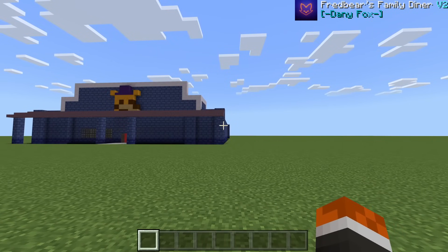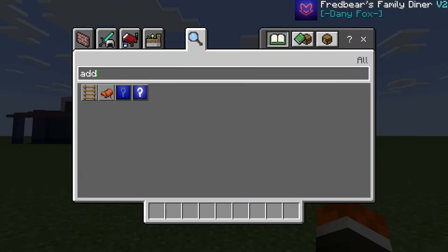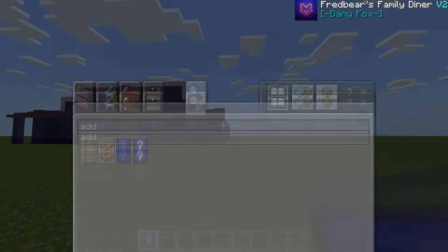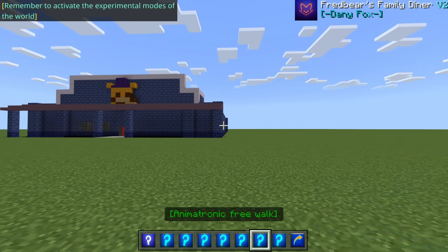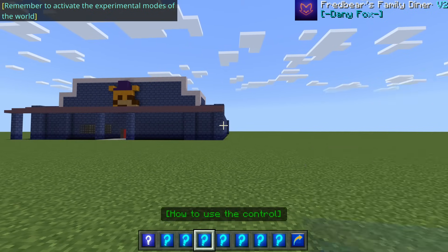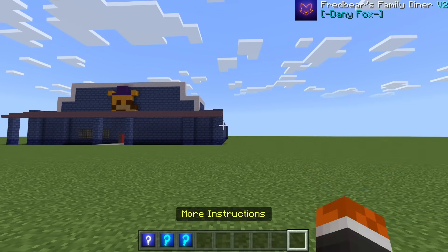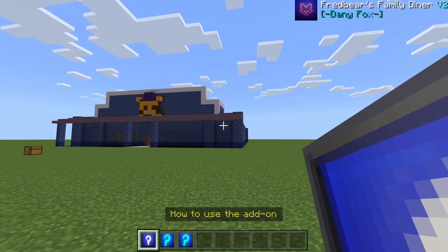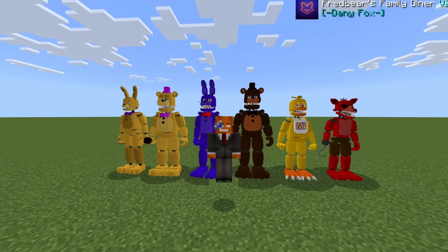One last thing before wrapping up: in the creative inventory, search 'add' and you'll find an item called 'How to Use the Add-on.' Right-clicking it gives you every question answered — how to turn on animatronics, how to get the control device, how to use showtime, how to save animatronics, free walk, flashlight, structure builder, spring locks, and more.